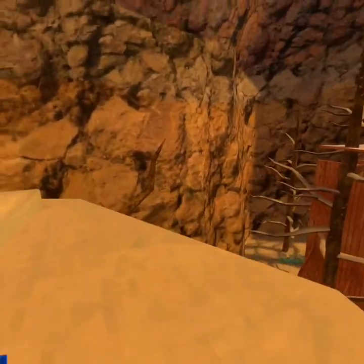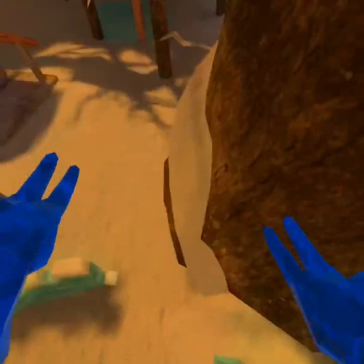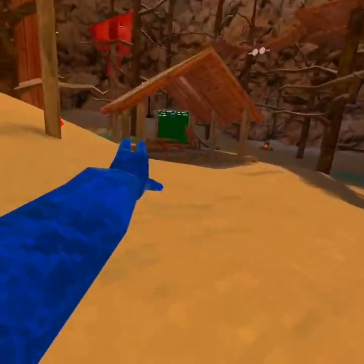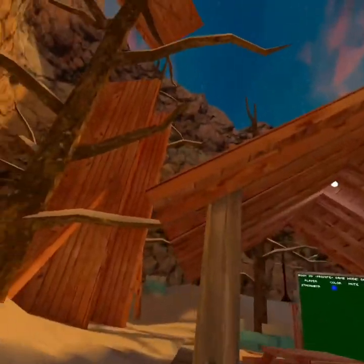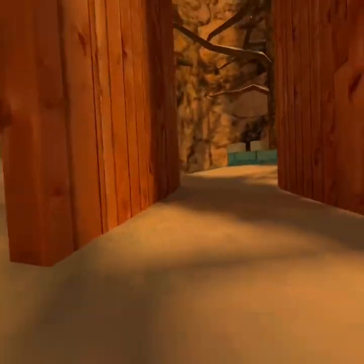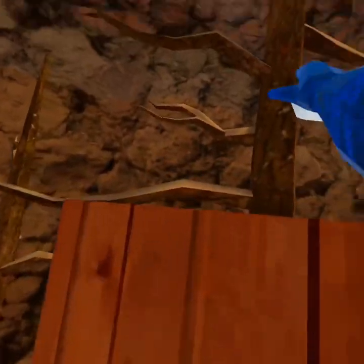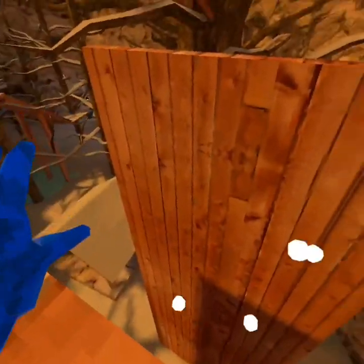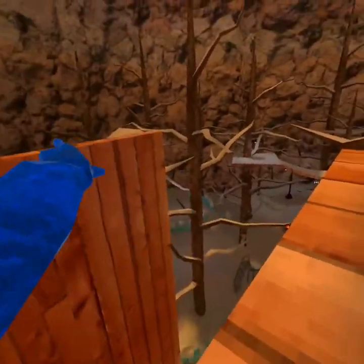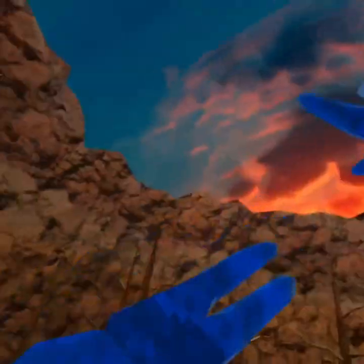Simple. That's basically it, that's all you need to know. You can get up there very simple. Just bounce back and forth off against the walls, and if you land on that wall just jump over it and hit up here, and now you're up.